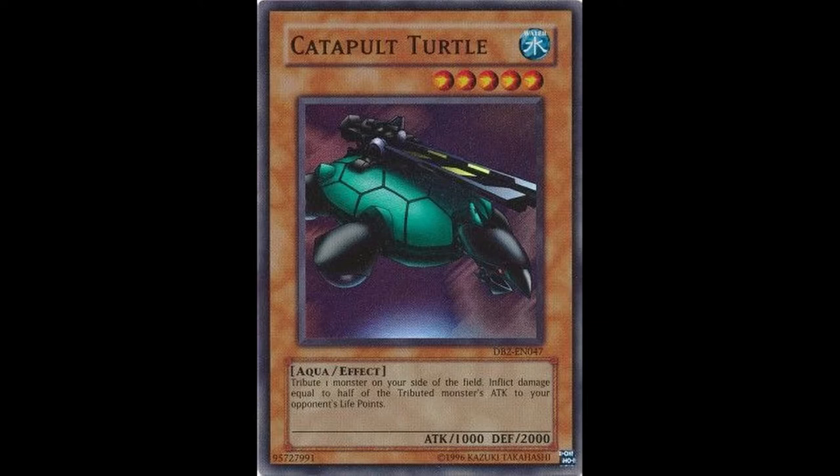Not many cards are like this one. Let's be honest here, most water monsters in Yu-Gi-Oh are fucking boring, but Catapult Turtle — he isn't boring. He's a fucking turtle with a railgun on its back, and that's fucking cool.